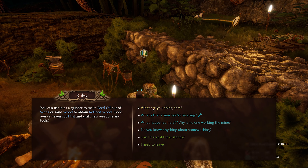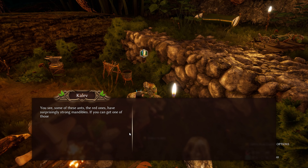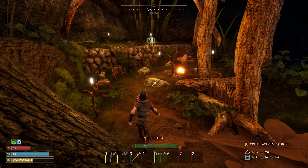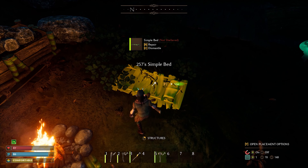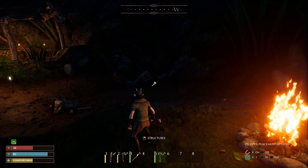What are you doing here? Use sandwood to obtain refined wood — heck, you can even cut flint and craft new weapons and tools. Can I harvest these stones? Sure, but you'll need a pickaxe. Simple bed — simple bed, not sheltered. And skewer — I'm gonna have to build something.